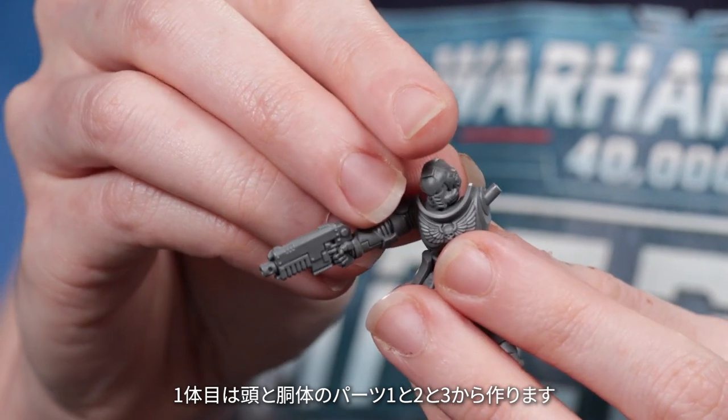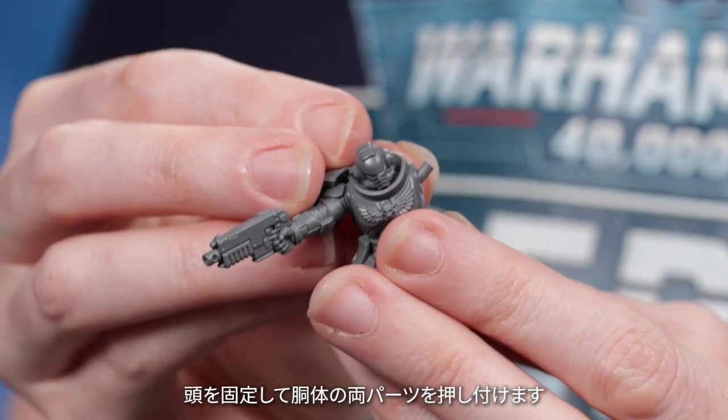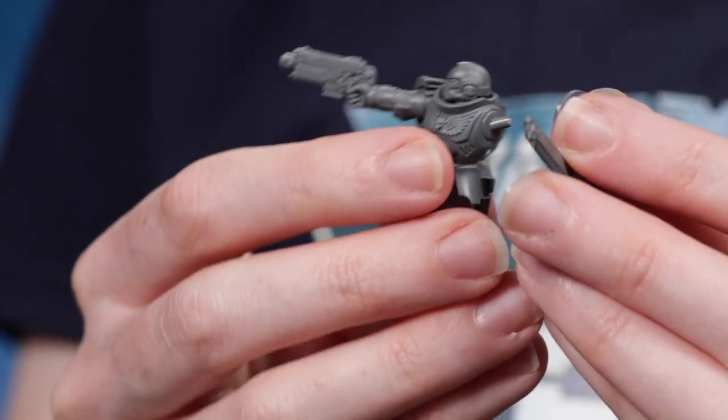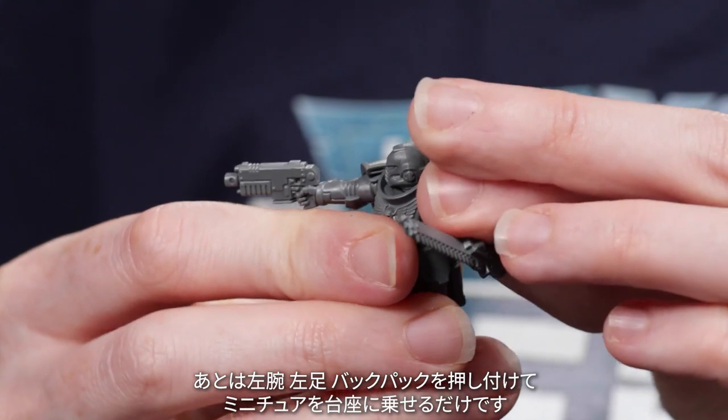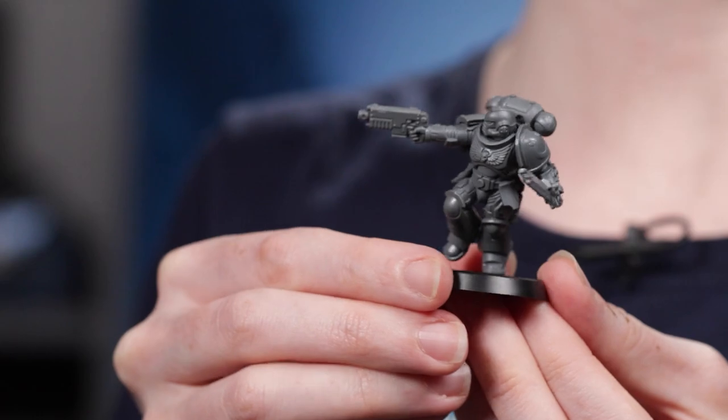For the first model, start by grabbing components 1, 2 and 3 — the head and both body parts. Hold the head in place and push both parts of the body together. All that's left is to push on the left arm, left leg and backpack, and then put the model on the base. Assemble the other two Intercessors in the same way as the first. The Assault Intercessors are really dynamic models, so it may not be immediately obvious where each part goes. Remember to consult the assembly guide in your magazine if you have any questions.